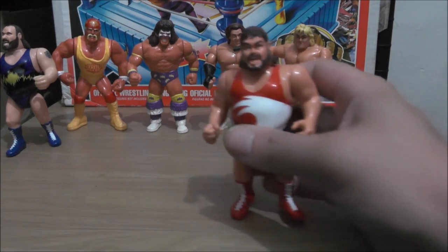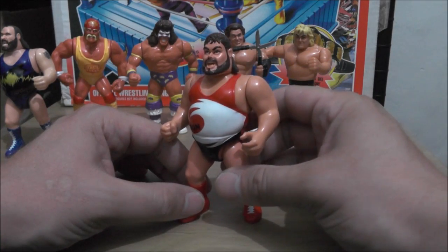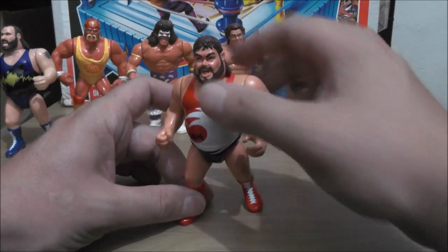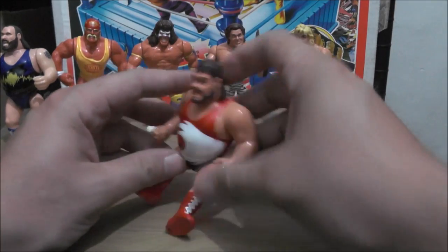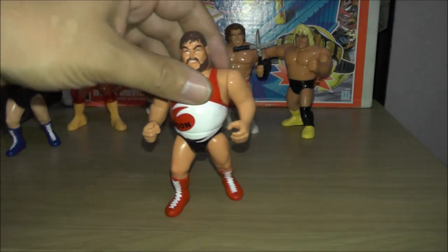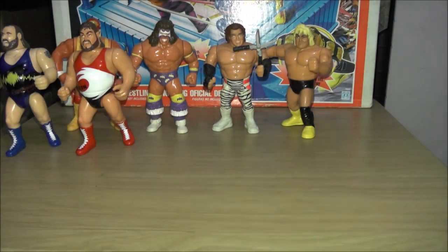Next we got Typhoon with Tidal Wave, which is exactly the same as Earthquake. He's got exactly the same body — just a repaint of Earthquake with Typhoon's head. He does the same thing: you bend his legs and make him do a leg drop type thing onto his opponent.